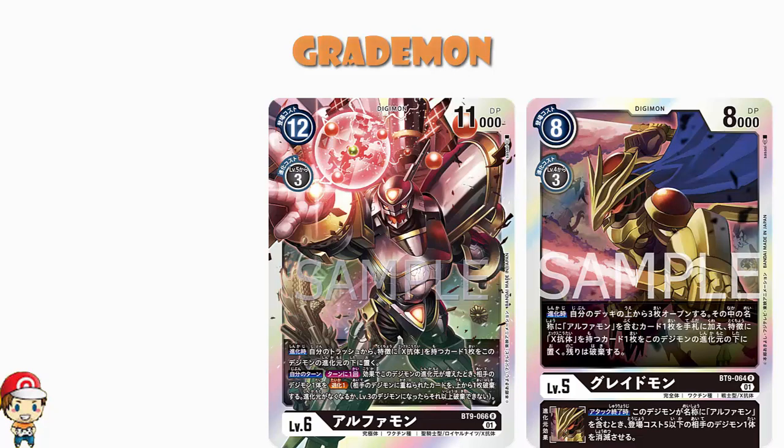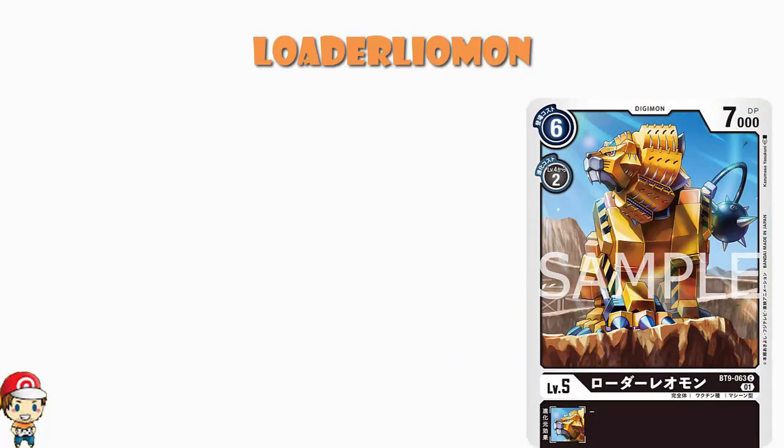Before we get to the big bad super rare, we need to have a tiny chat about Loda Leomon. It's a vanilla card, so we ain't going to spend much time on it. We've got 6 cost to play normally, 2 cost to Digivolve, 7,000 power, level 5. The good news is 7,000 power is average for a level 5, and 6 cost to play with 2 cost to Digivolve is cheap. That's nice — but I don't know if this is really a reason to play it, if I'm honest.